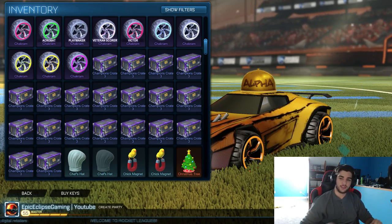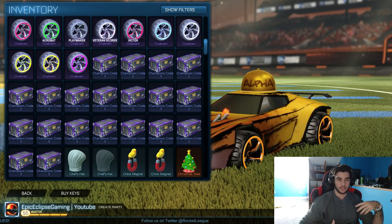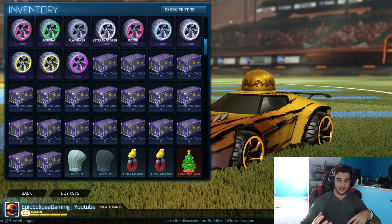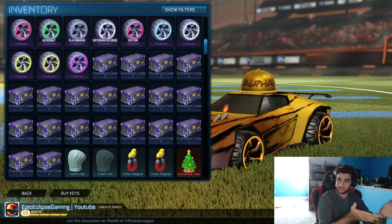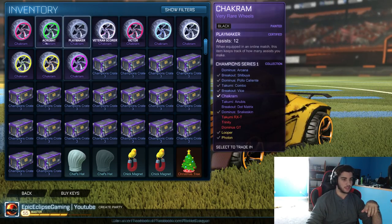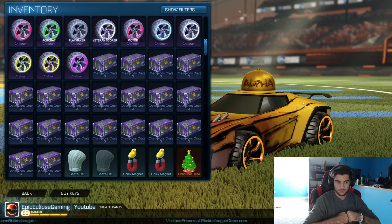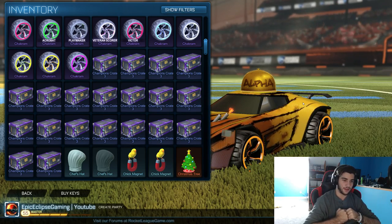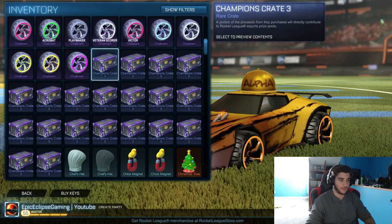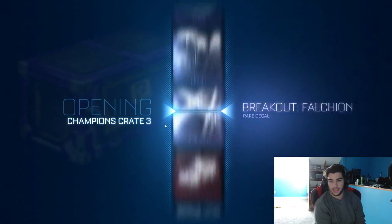Hello everyone, Epiclips here. In today's video we're doing another Rocket League Crate Unboxing - another 20 Champion Crate 3s. I'm sticking with Champion Crate 3s because I have pretty much everything from all the other boxes. What I'm thinking I'm going to collect next is Disco Wheels, so this gives me the best chance of getting painted Disco Wheels. I don't have normal Disco Wheels, and I'd like some painted wheels. The webcam is back, so let's start with the first crate.